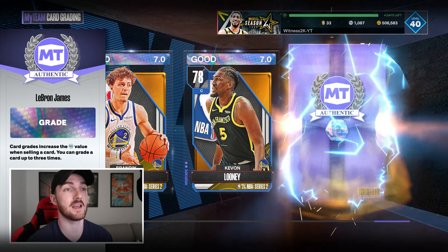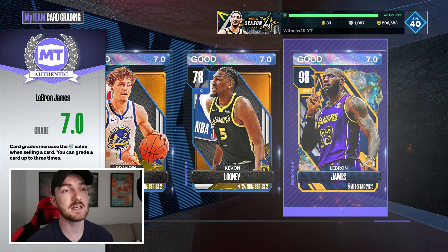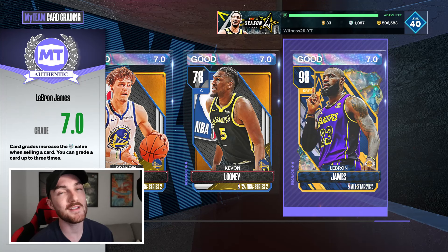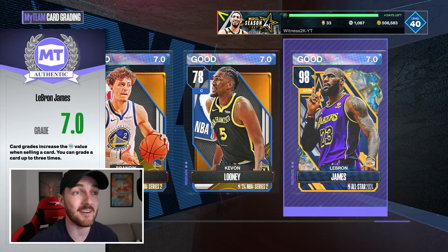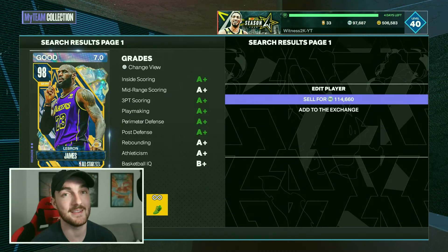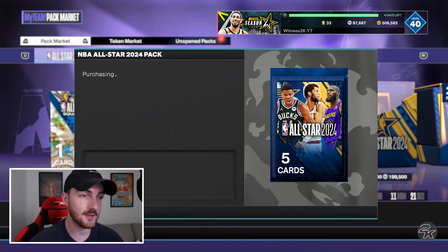I would love a flawless 10 right here — but he gets graded a 7. Why? Why? Why would you do this, 2K? It's just unnecessary. I barely bumped up his price either — he's only 115,000 MT now.